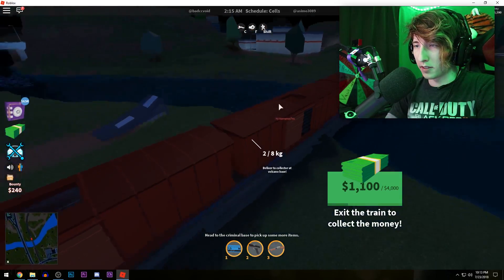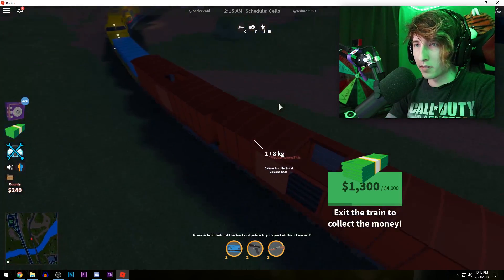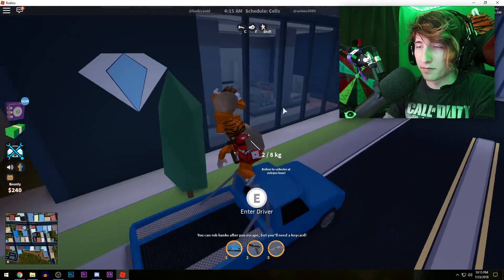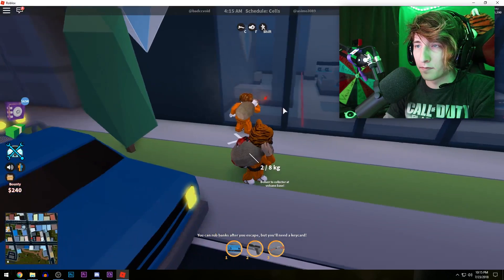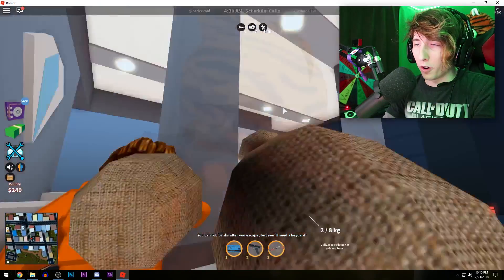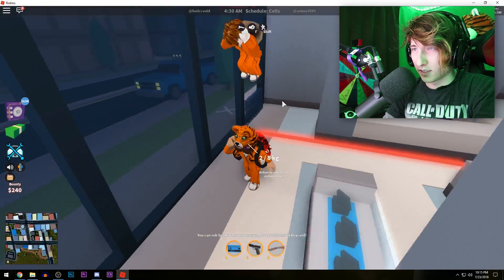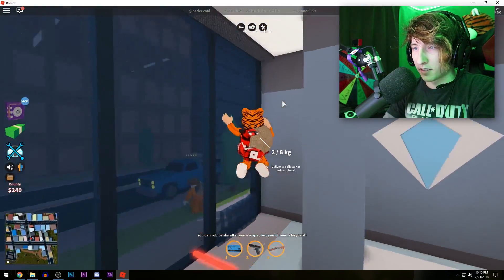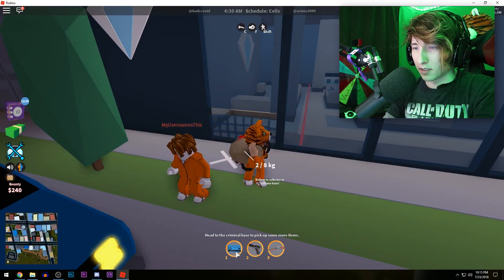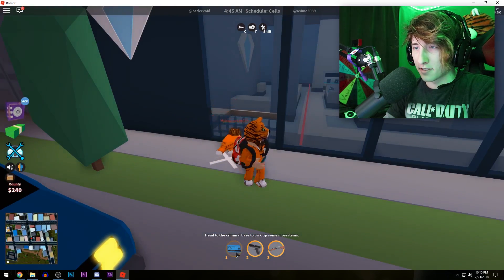Go to the vault, blow up the vault, and you're basically no-clipping through the train. I'll have the car here just in case you mess up the first time. Come over here, open this thing up, look up, and just walk through. Now look up, go back outside.